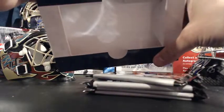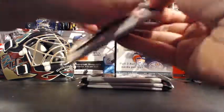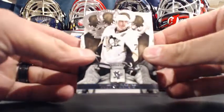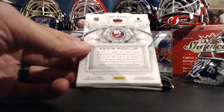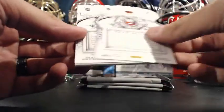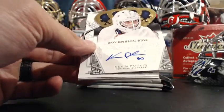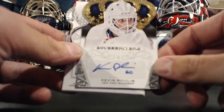Going on to the New York Islanders — there's a goalie hit right there. New York Islanders, and Lunchy — Sovereign Sigs of Kevin Poulin. So that gets you a free spot in Masked Men.